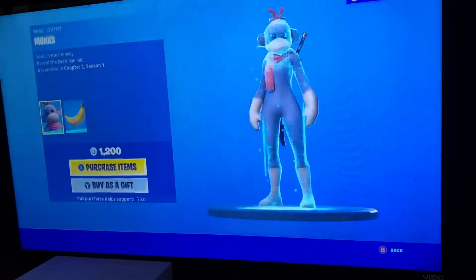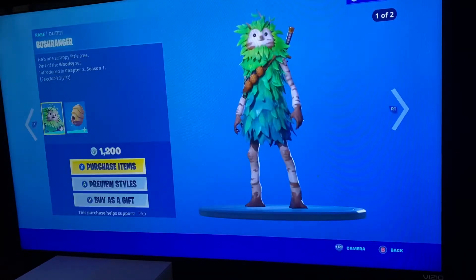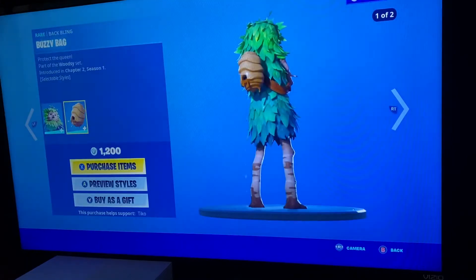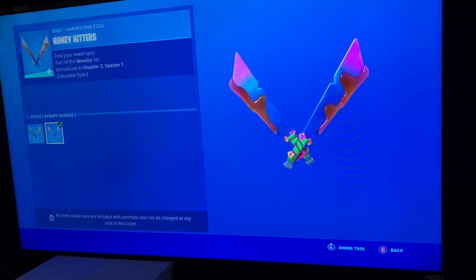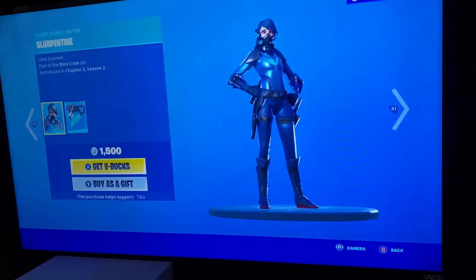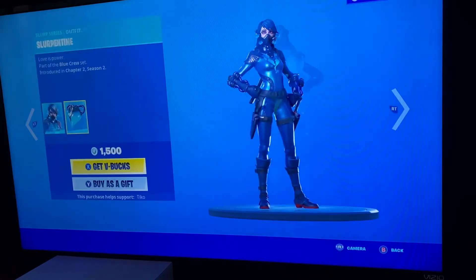So we have the Monks and Peel Pack — this is a pretty cool skin. We have Bush Ranger, the default and the Blooming. We have Buzzy Bag, default and Blue Honey Hitters, the default and Slurpee Slicers. Gotta be careful not to push X to buy. So we have Slurpentine.